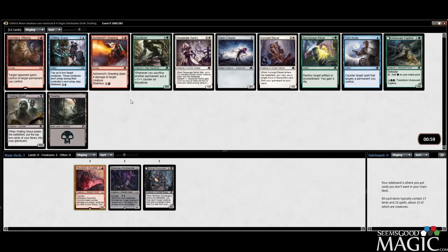Fourth pick, Captive. I have to be honest — I do like Black-Green a lot more than I like Red-Black. So I think I probably just take the Captive here over the Greeting and the Wailing Ghoul. Black-Green has been just phenomenal for me, and Captive is just so good. So we're going to take it.